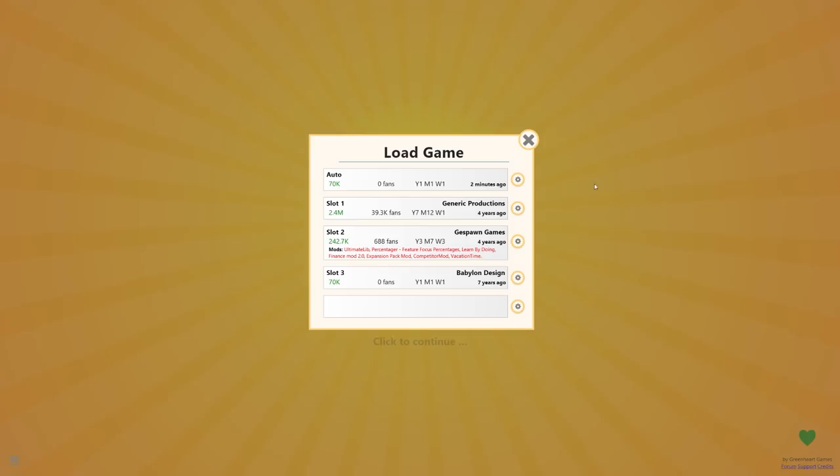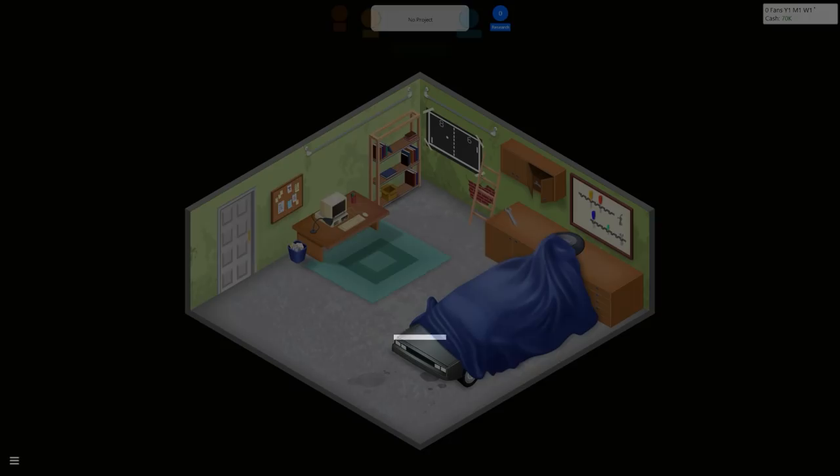Looking at the options, we can see that the last save was from 2 minutes ago when I loaded the game for the first time in apparently 4 years. We have Generic Productions in the first save slot, Gspawn Games from 4 years ago when we did a modded series, and Babylon Design from 7 years ago — the very first series on the game's release. Good grief, I'm getting old. Let's go ahead and start the game.